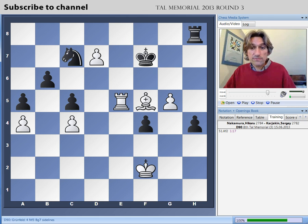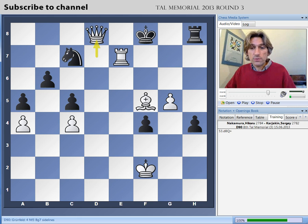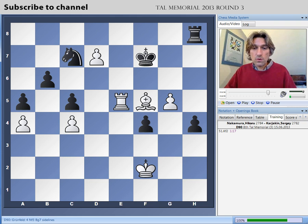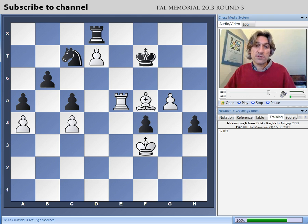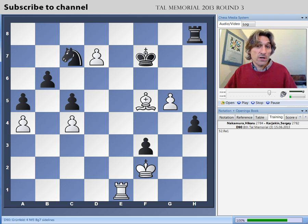Let's go through some options: if king g7, rook e7 check wins; if the king goes to the back rank, that's a queen; if rook d8, we just advance the king and mop up the pawns. Karyakin played f3, and rook e1 was played — and here Karyakin resigned. The position is still zugzwang: if knight moves, rook e8 wins; g6 is also winning; king g7, rook e7 check wins again. White slowly but surely advances up the board, threatens bishop f5 check to drive the king back, and the white king comes in.